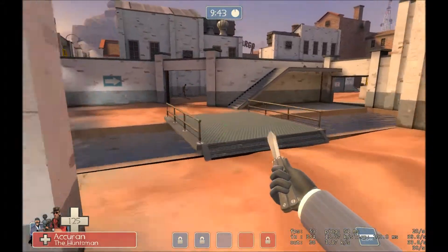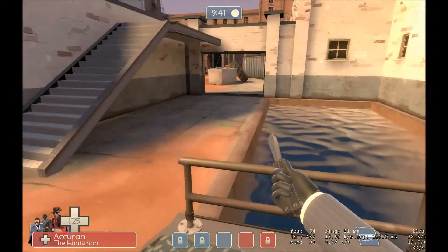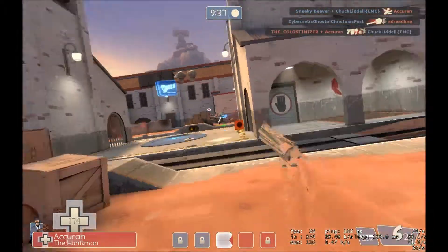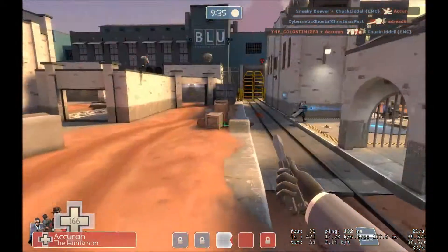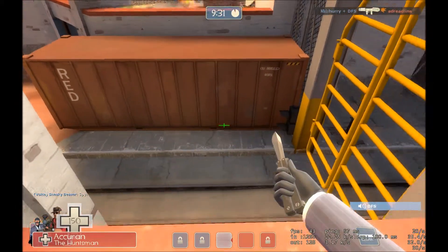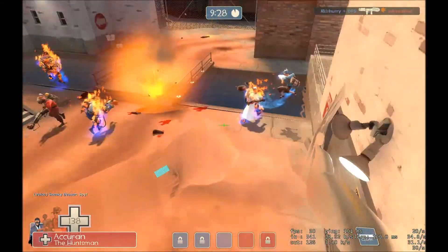I could be a real spy and backstab right now. As soon as you say anything like that, I just turn around — because I always do that — and I backstab you. Oh, that's so good. You just turned around and insta-killed me.